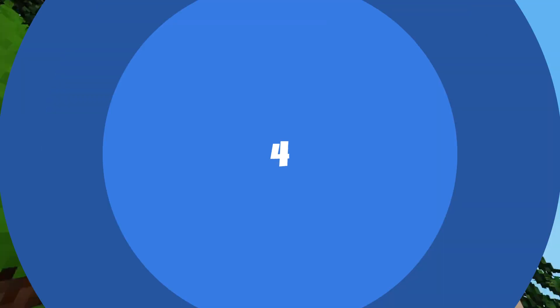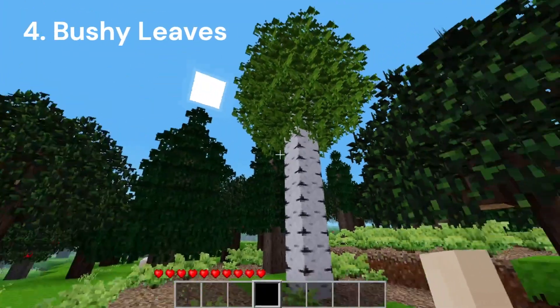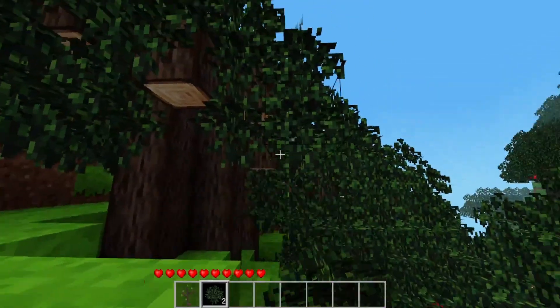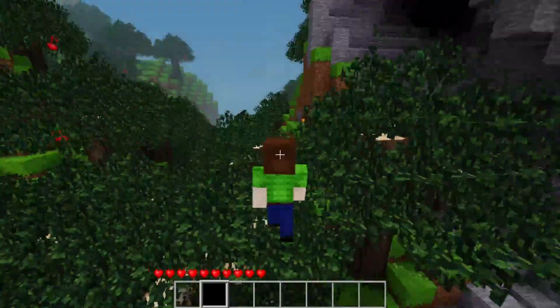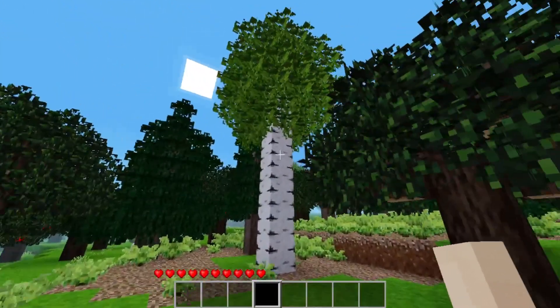Number 4. The 4th mod we're going to look at today is the Bushy Leaves mod. The name of this mod is pretty self-explanatory — it will render leaves to look more bushy and natural. This is a great mod if you want to max out the looks of your Minetest world. Keep in mind though that these nicer looking leaves will come at the expense of some of your FPS.